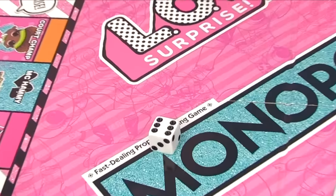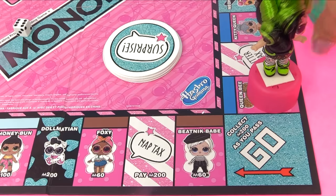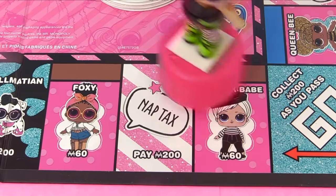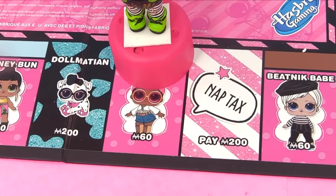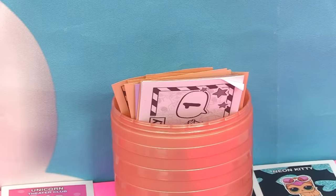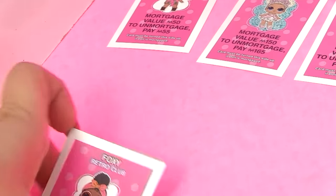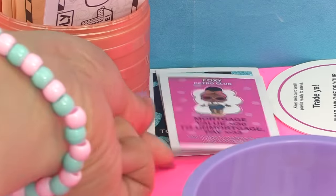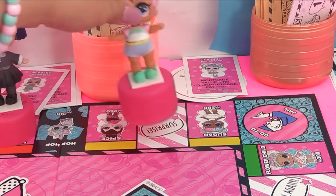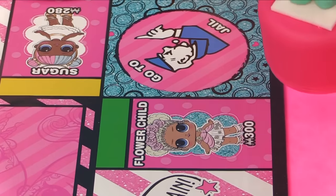Now it's Baddie's turn. She landed on six. One, two, three - she passes Go and collects two hundred dollars! Four, five, six - she lands on Foxy, who only costs sixty dollars. "Sixty dollars - now that's more like it! I'll buy her!" Here's fifty and sixty. Foxy is added to Baddie's collection.